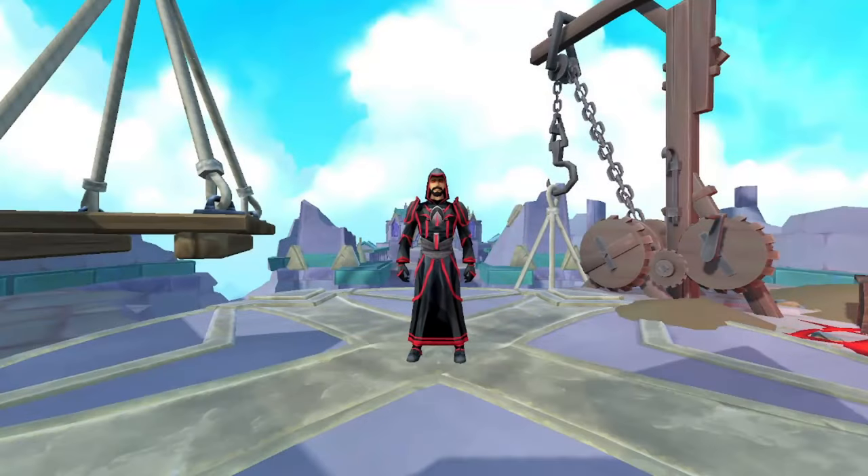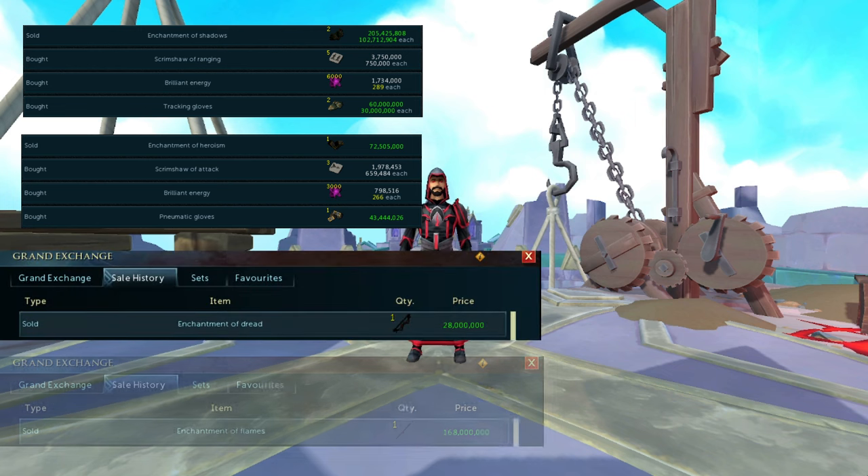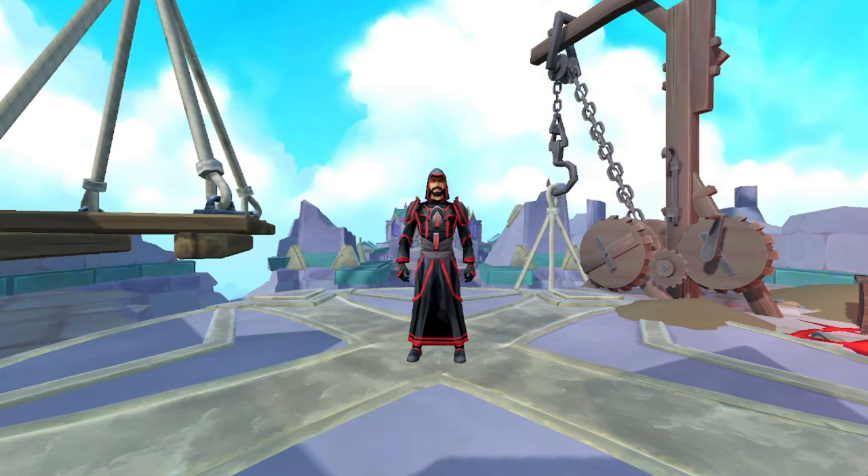After about four hours of ED4, I was able to get enough slivers to make two Enchantments of Shadows, one Enchantment of Heroism, one Enchantment of Dread, and one Enchantment of Flames — all while also collecting normal drops from all the enemies within ED4, which came out to about 40.6 mil along the way.